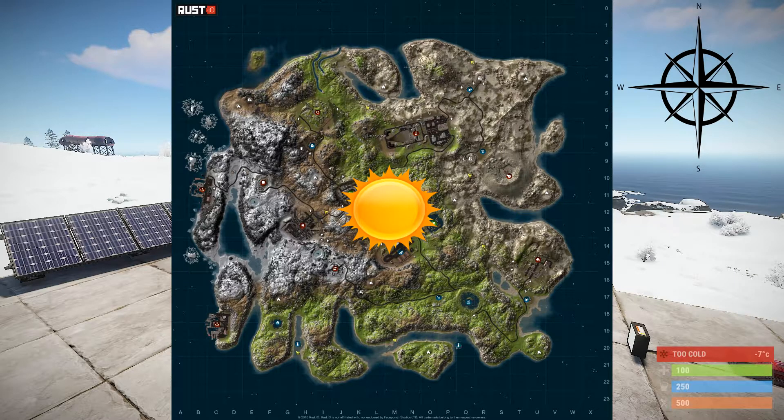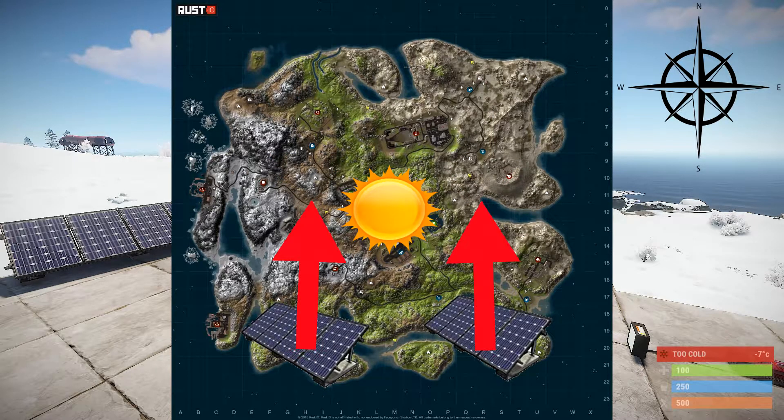So, let's say you live on the north side of the map — you will want your solar panels to face south. But if you are located on the south side of the map, you want your solar panels to face north.